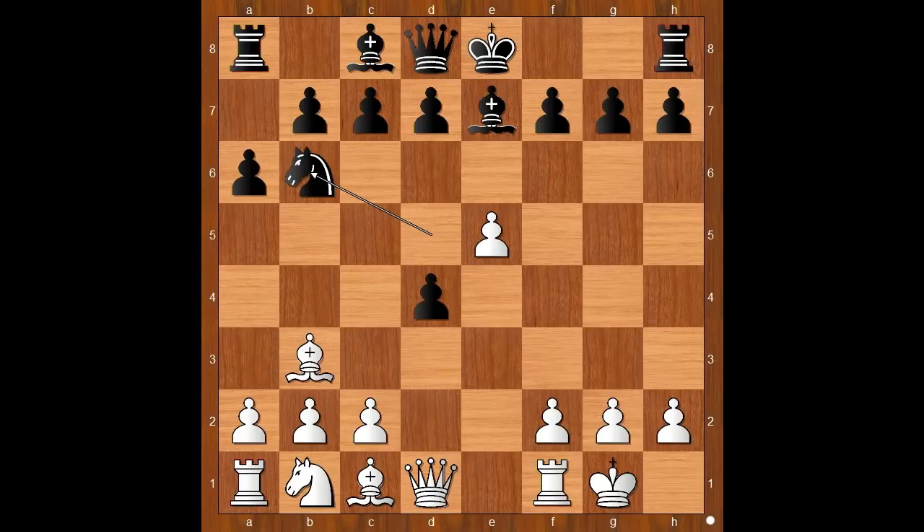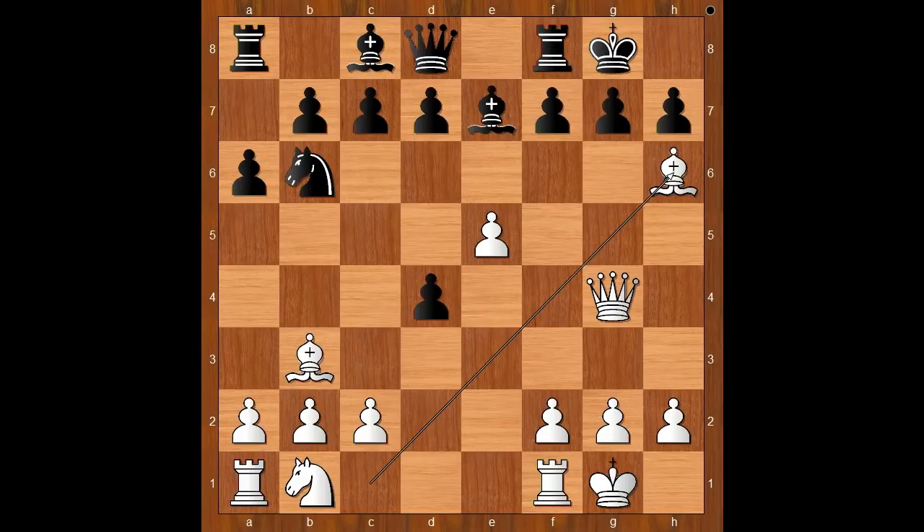White to move — how would you continue? I guess some players would capture the pawn on d4. Gela played queen to g4. Black to move, king to f8 was played. If castling, then bishop to h6.